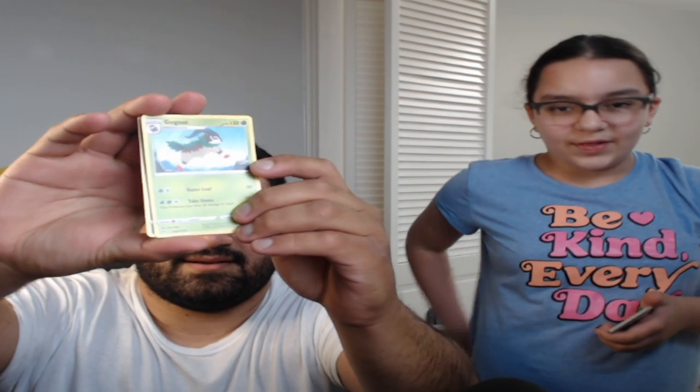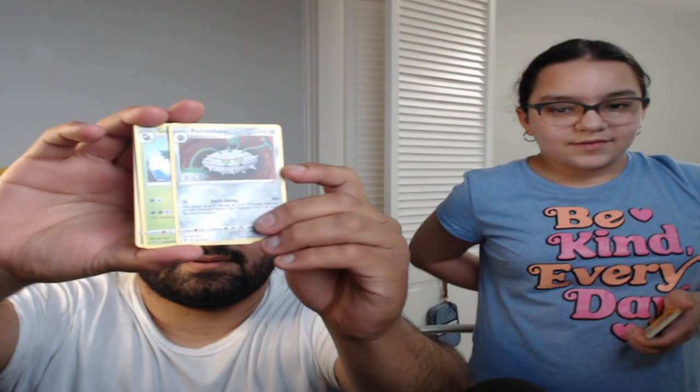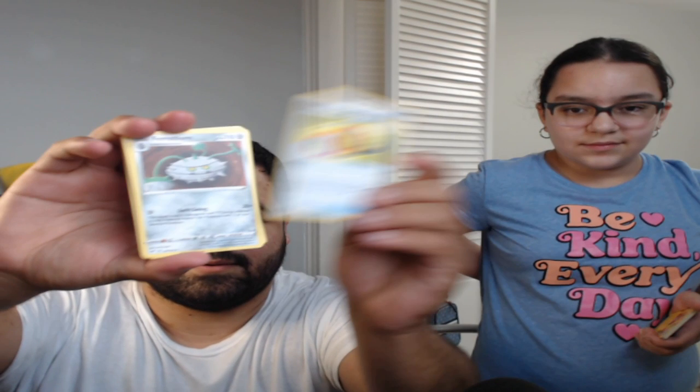Boom! And then we're gonna go ahead — I also have way more at home, okay. Let's finish this pack and then you can show them what you have. We're gonna go — Sandile. A Gogoat. Ferroseed. Telescopic Sight. Psychic Energy.